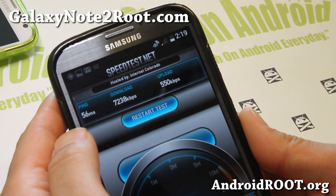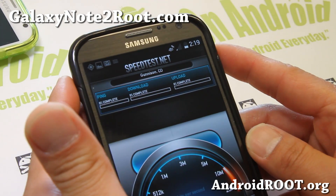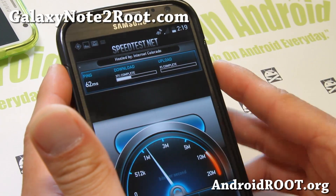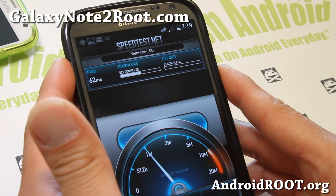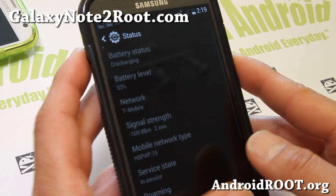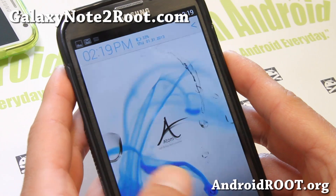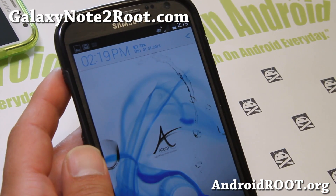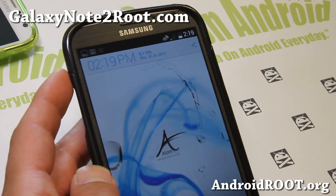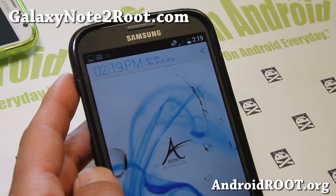And boom shakalaka — I've got 4G here. That's what I got in my test. I'm afraid I might go back to Edge but it's working fine. Let's do a quick speed test here. Not bad at all — very similar to my T-Mobile Galaxy Note 2. This is awesome. Let me show you my settings here — you can see T-Mobile, not roaming, HSPA 15. Boom shakalaka. It's the exact same thing — it's pretty much the exact same phone.